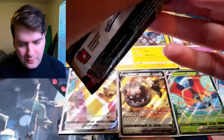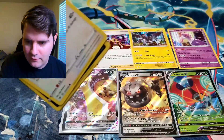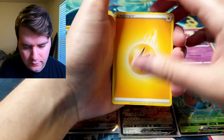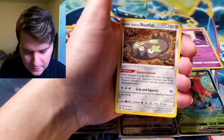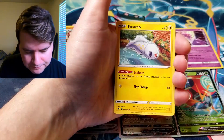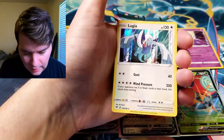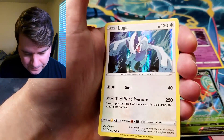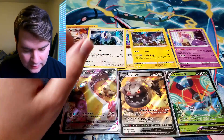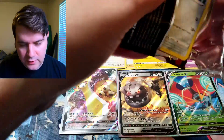I wonder how many artists they have for Pokémon — must be quite a few to pump out so many cards with different art every single set. I know they reuse arts too, so it's not like they're always original. Electric Energy, Delmise, Stunfisk, Whismur, Trubbish, Tynamo, Clawitzer, Woobat, Woobat. And a Lugia — rare! Very nice, did not have one of those yet. Look at that. Everyone likes Lugia.